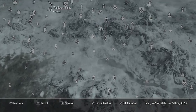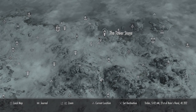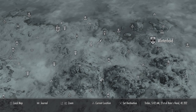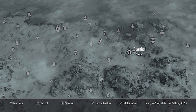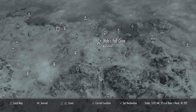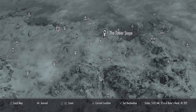Here's Whiterun, Dawnstar, Hobbsfall Cave where you need to go, right there. And there is Winterhold for reference and Sarthal. But you want to be right here — straight up from the Tower Stone almost.